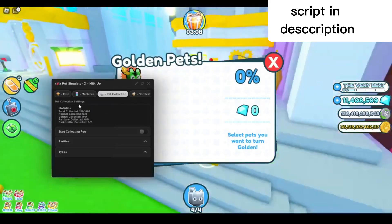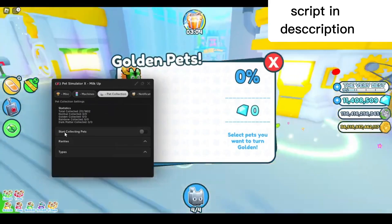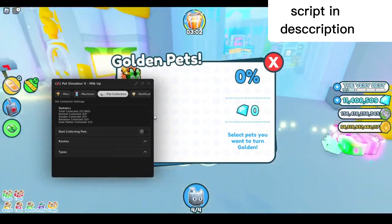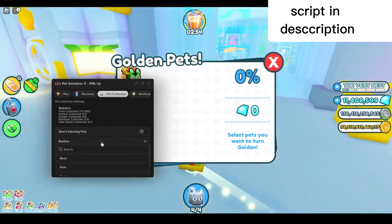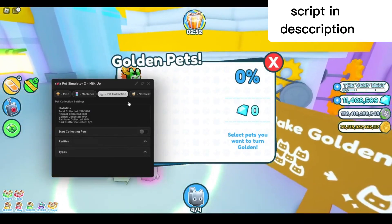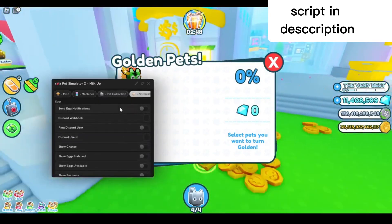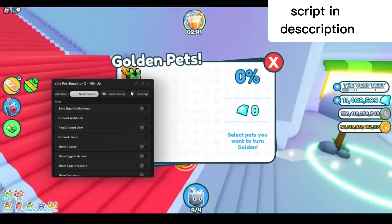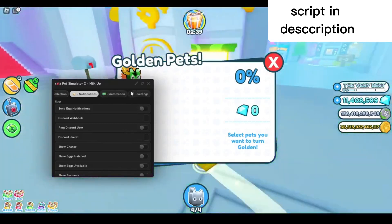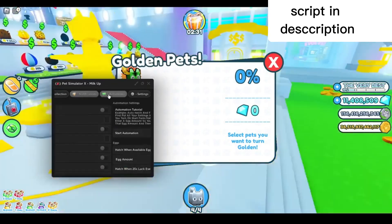For the next part, we've got the pet collection tab — you can start collecting pets by opening every egg available to collect pets for your index. You can select which area and type you want. In the notification tab you can send egg notifications — this is for Discord webhooks, and you need to know how webhooks work for it to function.